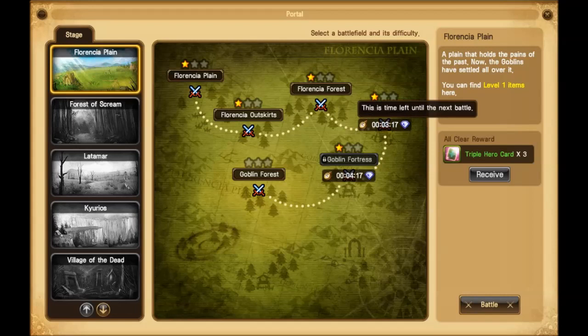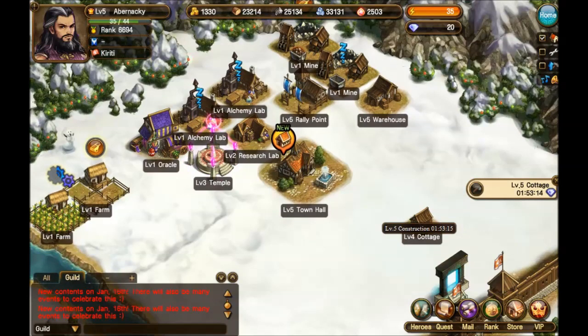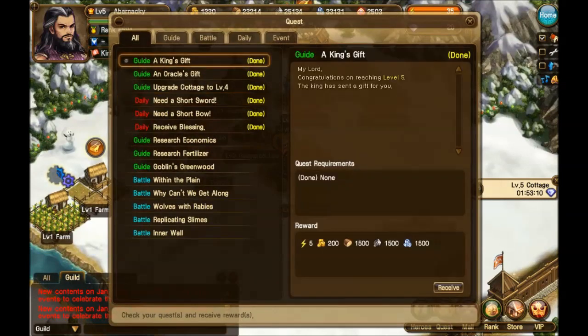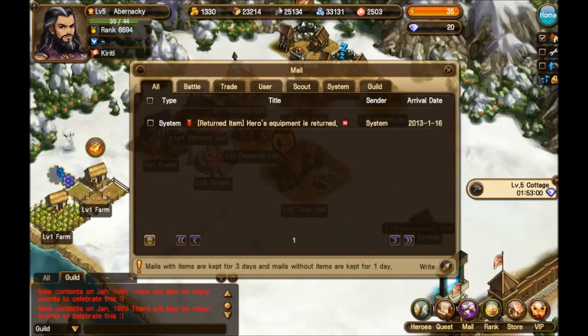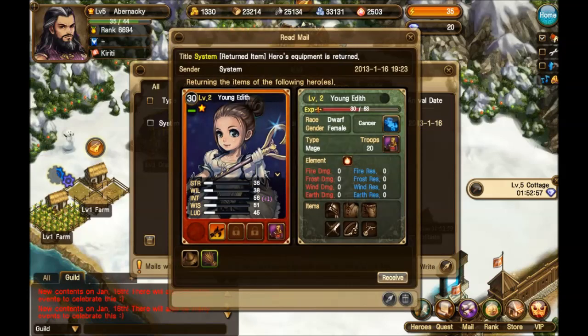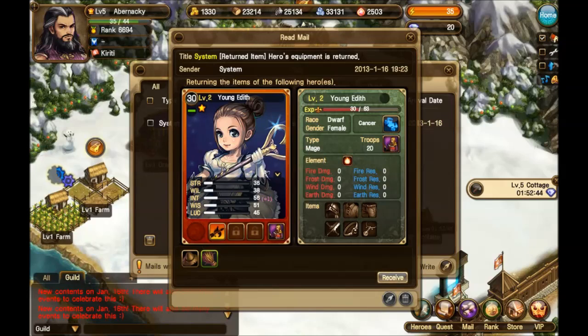When you do a battle, you have a cool down — as you can see here, three or four minutes. But you could always come back and do some stuff that might need done. You can check out your quests here — this is where your quests are, and then you can receive rewards that way. Here's system mails — I got a message about returning the items of certain heroes, not sure why they returned that to me. That's pretty much how the battles go.